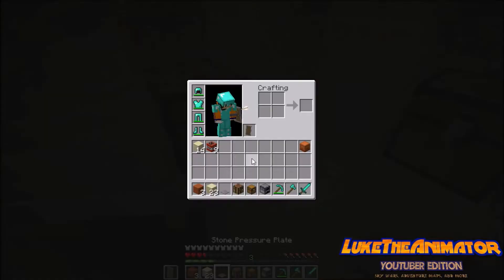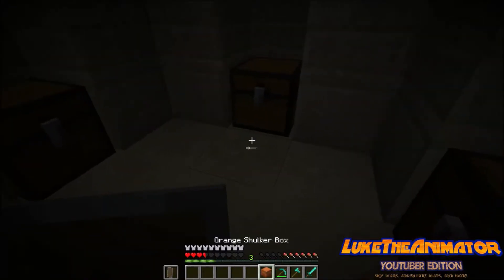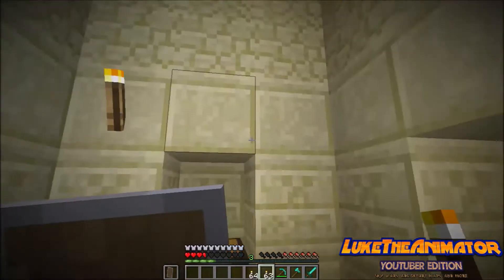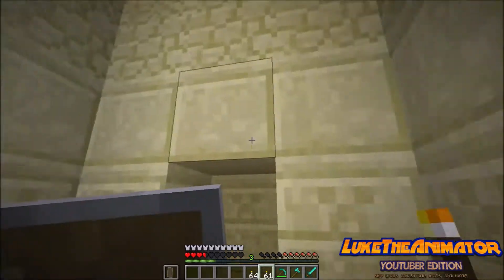I'm gonna get all of that as well. TNT will be great to have in this series because it'll allow me to do stuff I couldn't normally do. I'm gonna put the pressure plate in here. Since TNT counts as a weapon, I'll put it in the shulker box. Besides, I need to light this up, because I'm planning on coming back in case I can't make a shelter anytime soon.